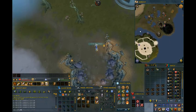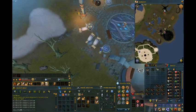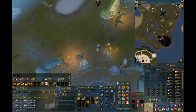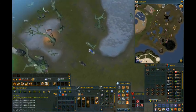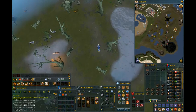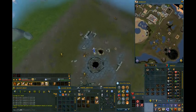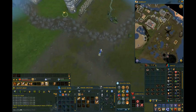If I can just run over to the Lumbridge furnace, I can show you exactly why I need 99 Smithing. Oh, look at that.